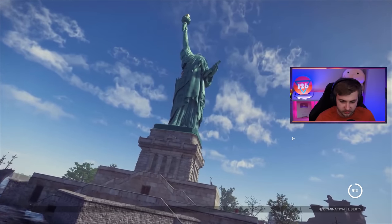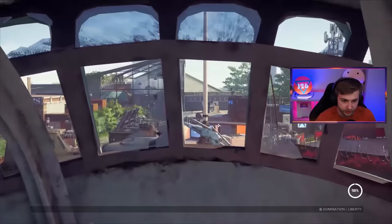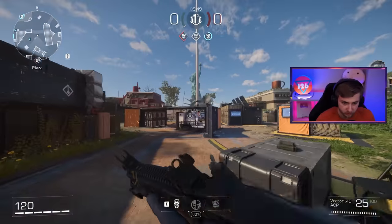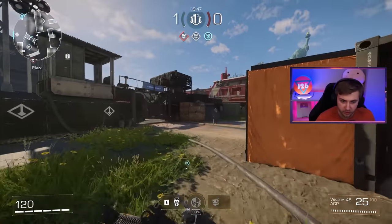Liberty Island! This is kind of crazy - what a cool location. Let's try out the defensive faction. I'll start with the Blitz Shield and try out the Vector. This map actually looks really good visually, I don't know how it plays yet.